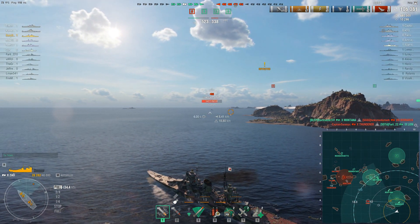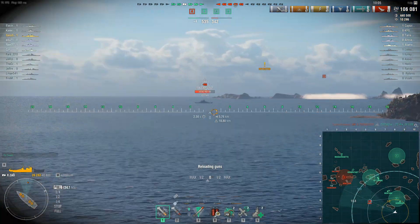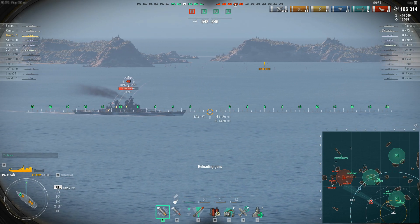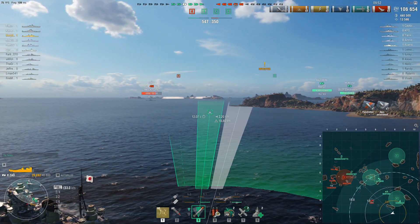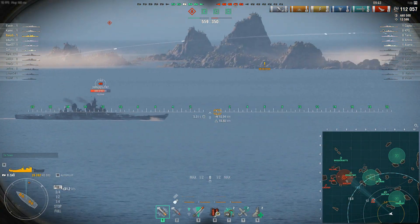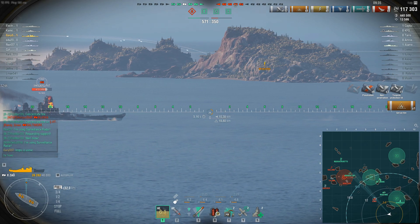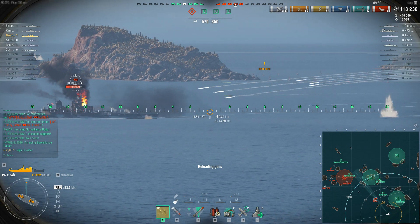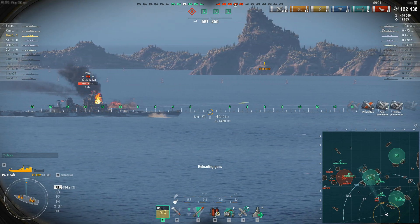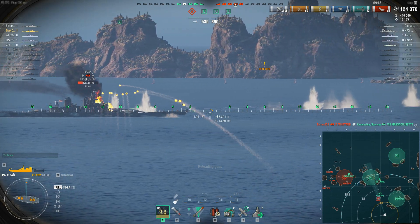We have another target coming down. The exact same thing is going to happen again. When going against ships like these, always split up so the target cannot focus all of you. This battleship can't target all of us — we've basically created a kill zone. This is what you've got to be aware of when going into combat: it doesn't matter how good your ship is, you cannot take on several targets at once, especially when they've split up. This is crossfire — the worst thing you can get yourself into — and that is what you need to be very careful of when pushing forward aggressively.